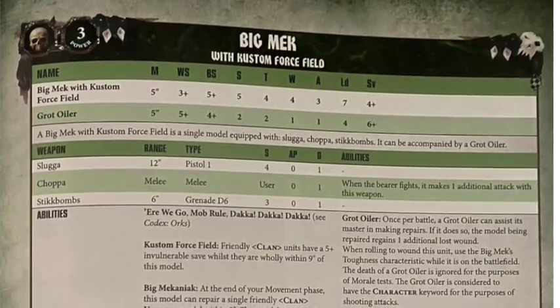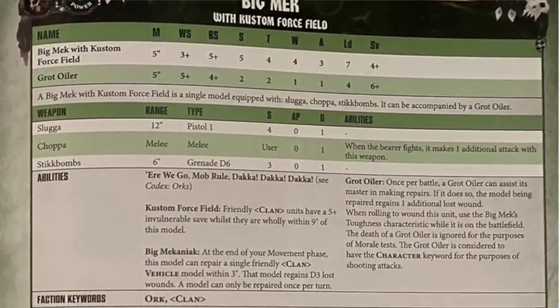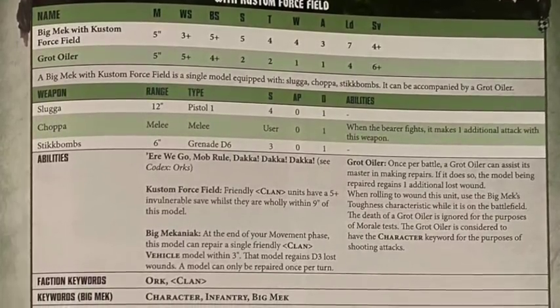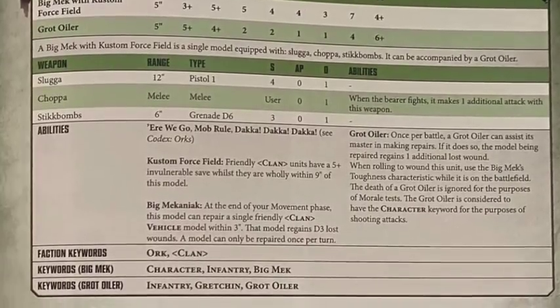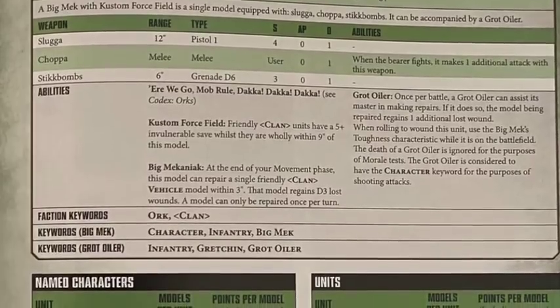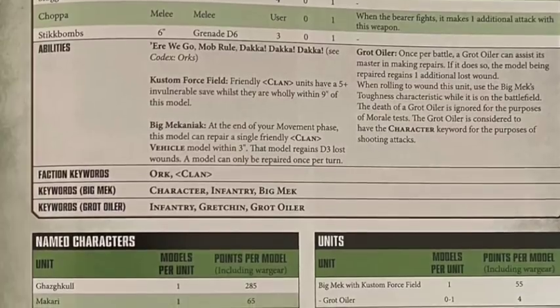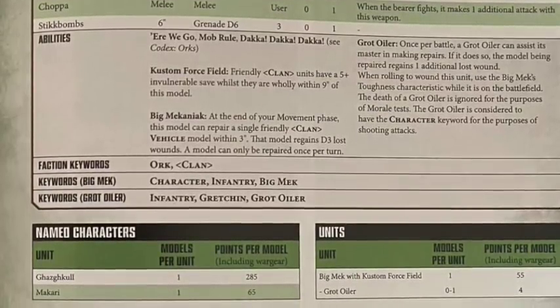Other than that he's kind of what you'd expect. I believe he is 285 points and that includes all of his wargear, which I think is pointed about right - maybe a little bit expensive, perhaps 240 or 250 would be better. It's going to be interesting to think about how you build your list to do damage in multiple phases, otherwise if you're an entirely shooty army like Tau it's going to take you three or four turns to take this guy down.